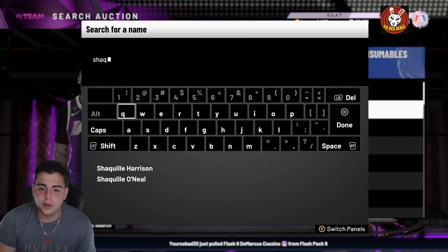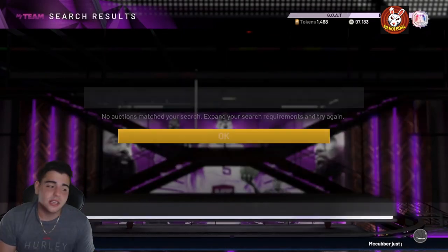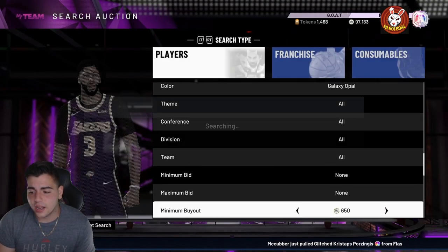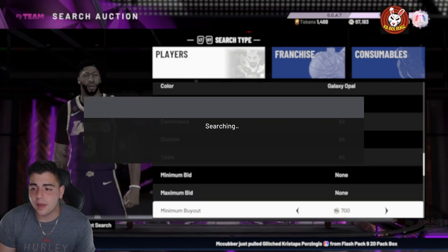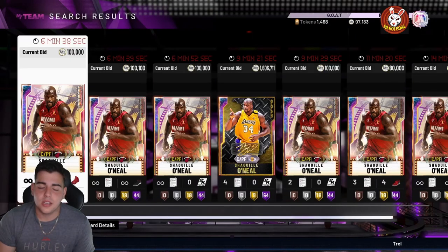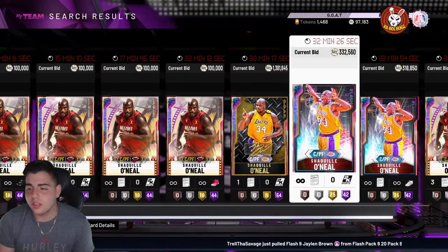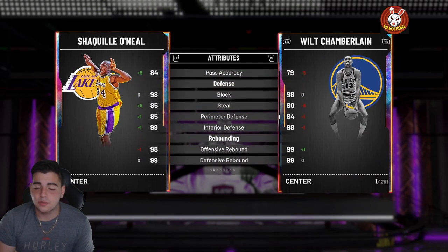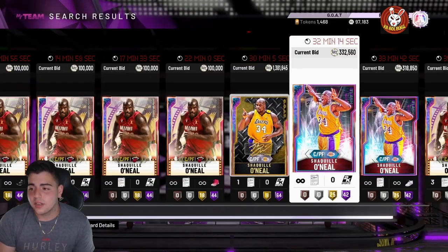Filter six is all about Shaq cards. There are so many Shaq versions right now and I've been seeing a lot of Glitch snipes and Showtime snipes — honestly I feel like not many people are on this filter. You could get a Shaq snipe out of nowhere. The Showtime Shaq goes for around 120K, Goat Shaq around 2 million, and Glitch Shaq — still pretty rare — goes for around 400K. In my opinion, Glitch Shaq is still one of the best centers in the game.